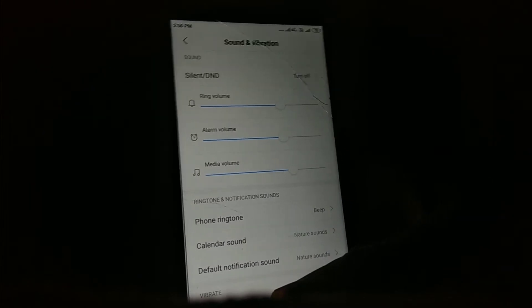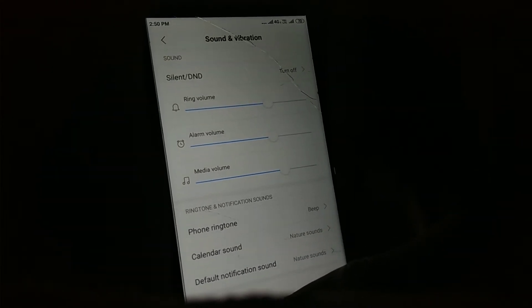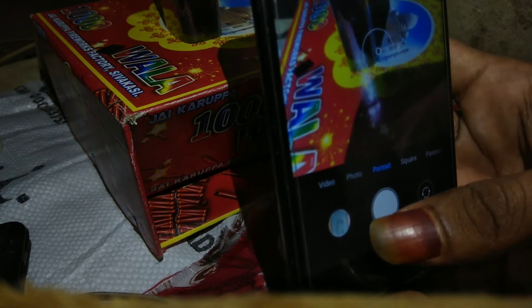The next big bug is portrait mode not working in this ROM. Here I've taken a sample photo of a charger with portrait mode enabled — as you can see it is not blurring the background. I will tell the solution in another video. Portrait mode can work even better than the stock camera when fixed.